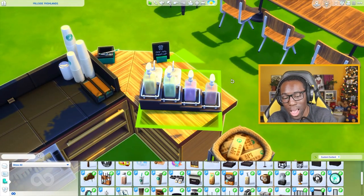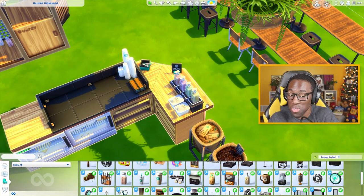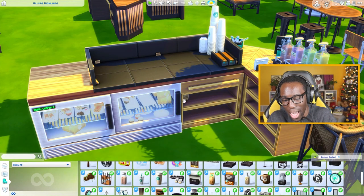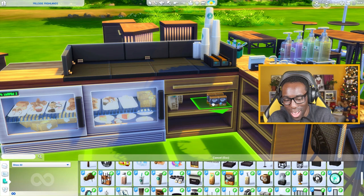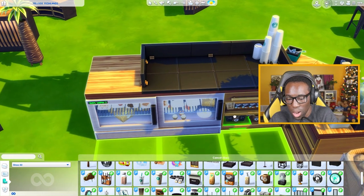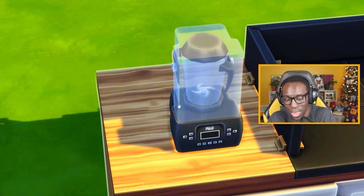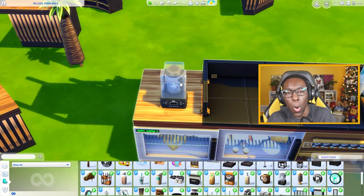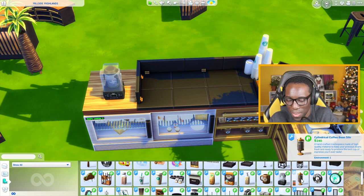You definitely don't want to flip the flavor pumps to the customer side — customers will go overboard. Ever since Snowy Escape we can add things under our counters, which is so revolutionary. We also have a blender — I love how detailed it is with the blades, the case, and all the buttons. It probably works by opening it up, pouring stuff in, blending, and taking it out — just like in real life.